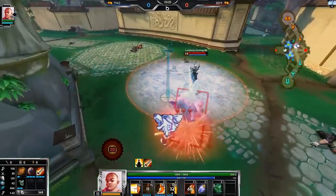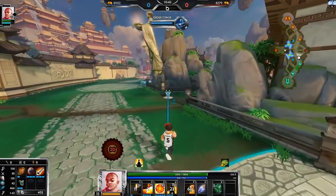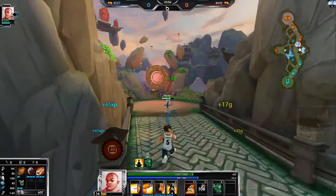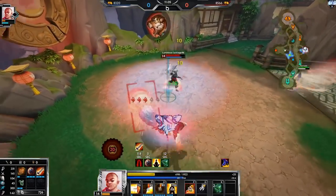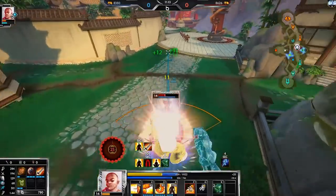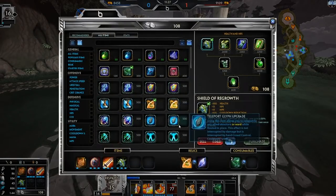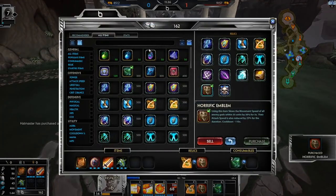Okay, now her ultimate's down which is nice because I'm still literally full health and mana. What I should try to do is wait for a chance where her ice is down — now if I wait and then I ult, she doesn't have the movement speed so I can chase. Oh, I didn't kill her — I swear I hit that auto attack. Okay, that's okay. But she did get her second relic, which means I can go Frostbound, Sprint, Horrific — I don't even need Frostbound if I go Horrific.